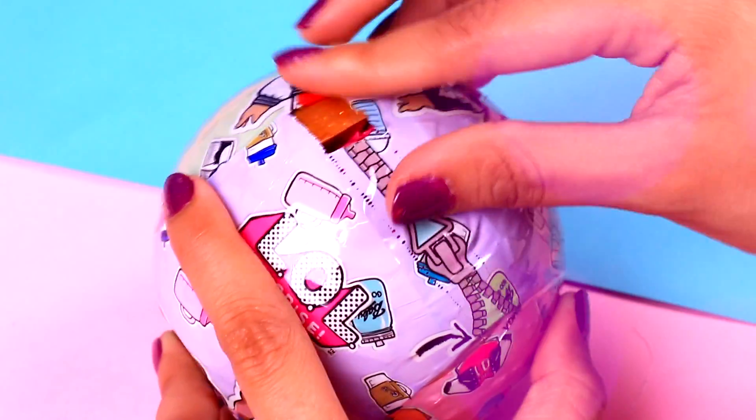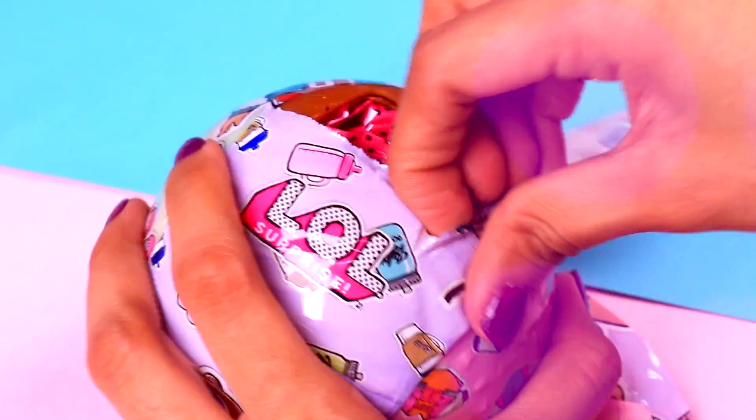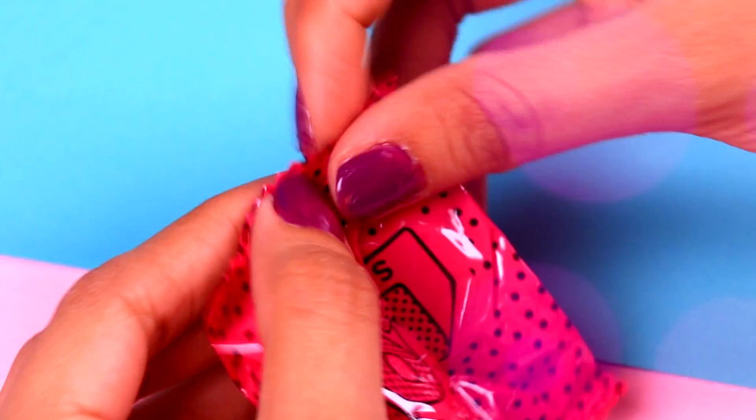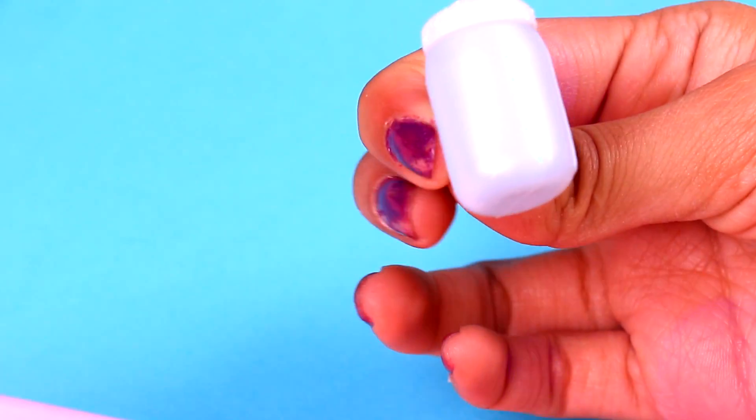We are removing the next layer. Let's take it off and we are going to find this blind bag, so let's open it to see the baby bottle. This one is a super shiny white bottle!